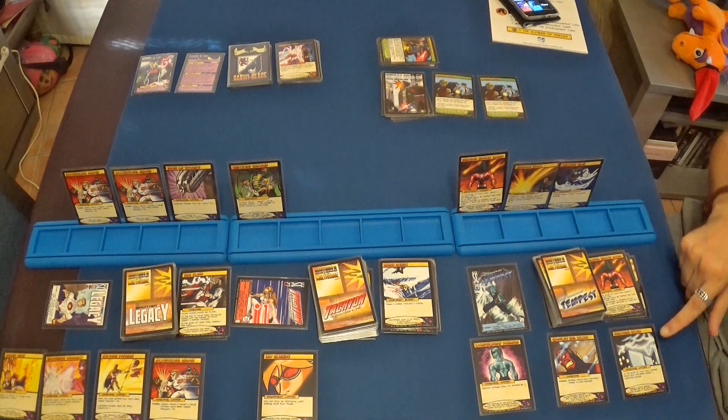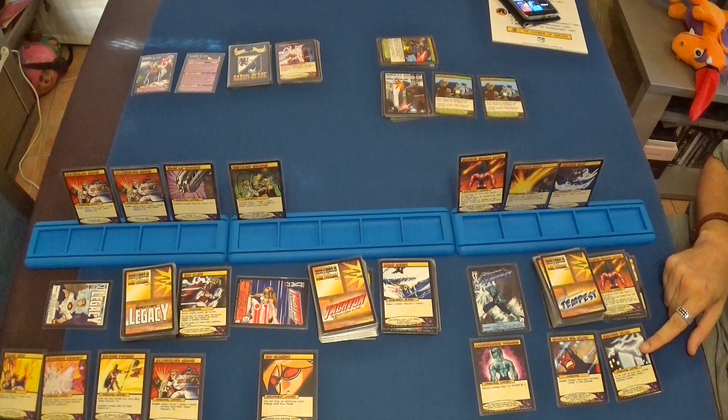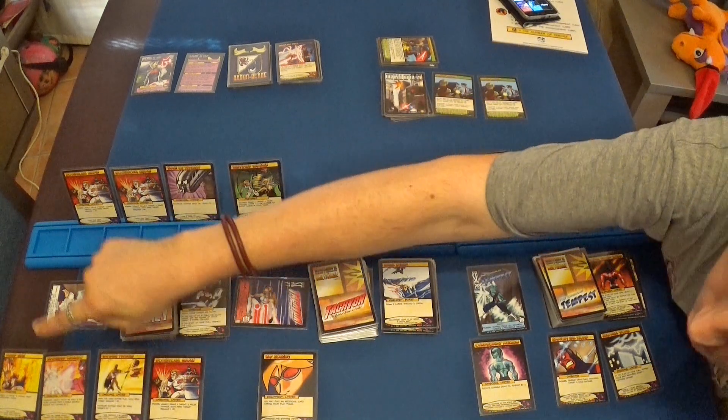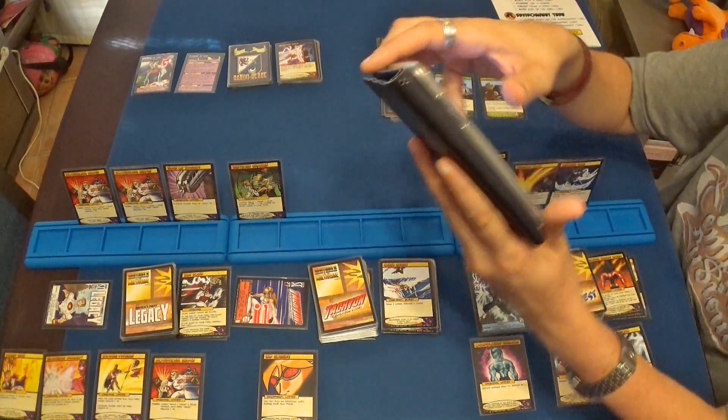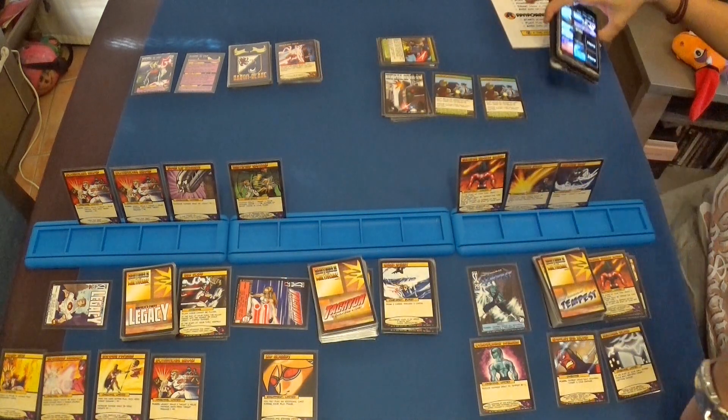Siguiente turno. Hacemos la Tormenta Eléctrica al principio del turno de Tempest, que hace a todos los objetivos enemigos un punto de daño de electricidad: uno, dos y tres, tres puntos de daño directos al Baron Blade, dejándolo en once puntos.